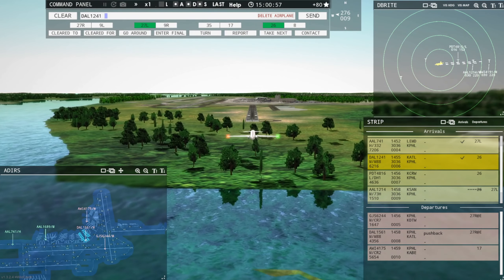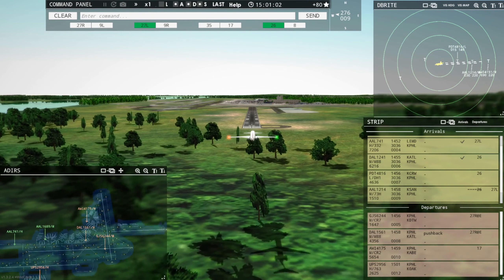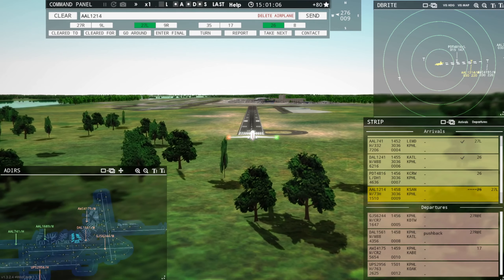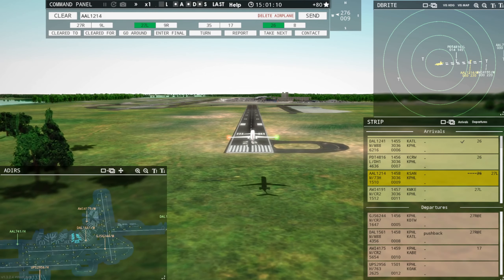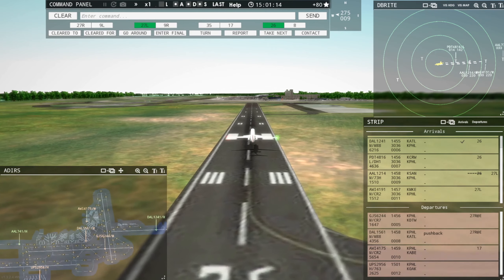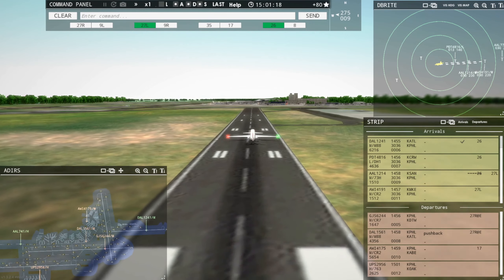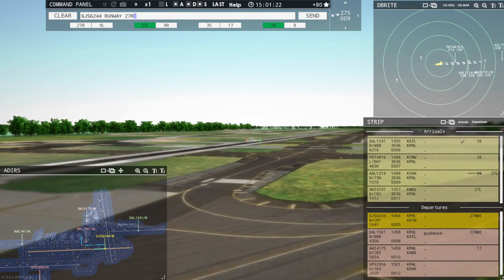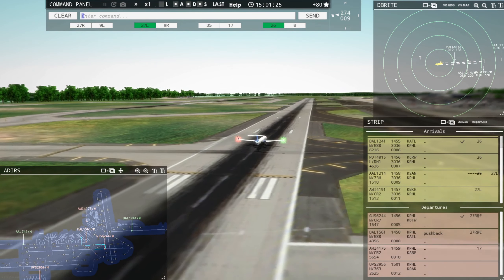Air Wisconsin 4175, request taxi runway 17. UPS 2956 Heavy, request pushback. Let's go ahead and get Lindbergh out of here. Lindbergh 6244, wind is 275 at 9 knots, runway 27 right, cleared for takeoff. Piedmont 4816, runway 26, cleared to land.